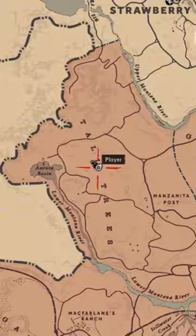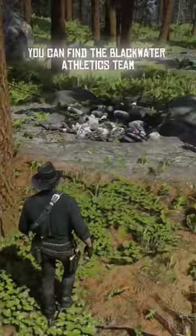Three Easter eggs in West Elizabeth in Red Dead Redemption 2. If you go here, you can find the Blackwater Athletics team eliminated inside of a ditch.